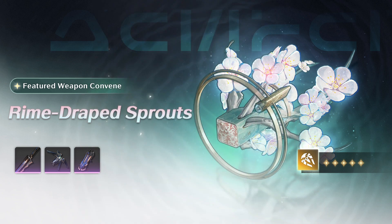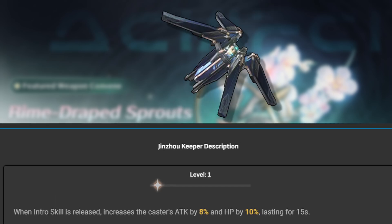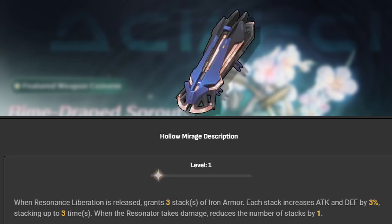The 4-star weapons in the banner are: the Dauntless, which you don't need, but if you do need it for Taoqi, for instance, then refinements are easy to come by. Then there is Chainsuit Keeper, which is good for Verina but not a must-have — Variation or Cosmic Ripples are great alternatives. And the Holomirage is quite niche, but Marcato is better in most cases.